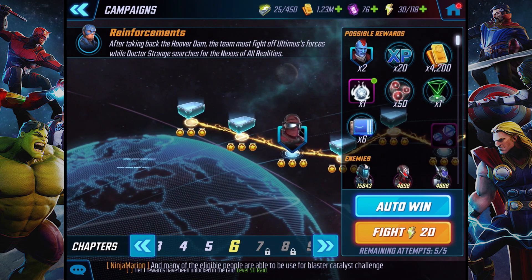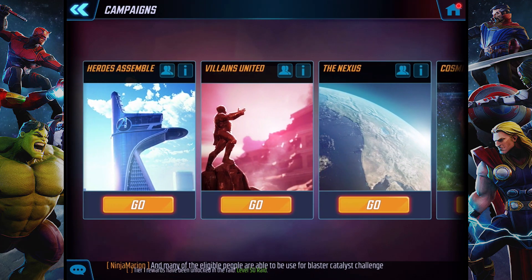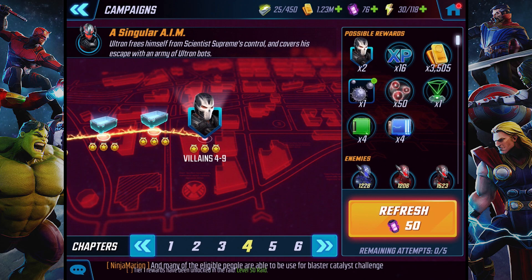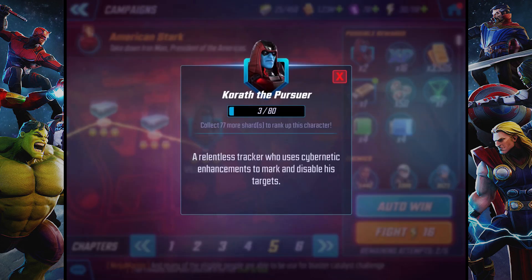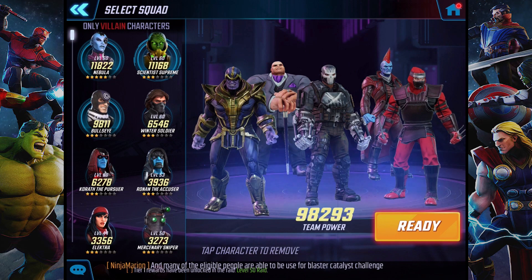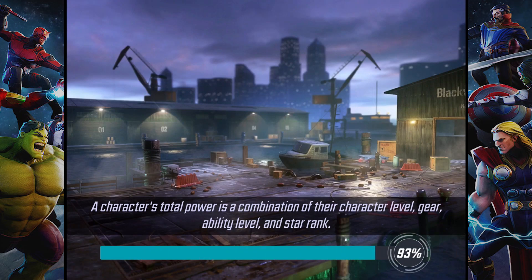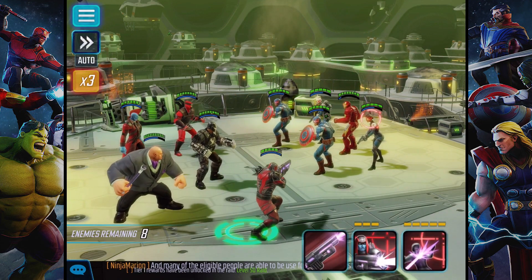We could go for some shards for Crossbones. We could fight Korath — that'll be interesting. Let's see if we can win this. We've seen this story before. For villains, I'm just going to bring in everybody that I can, and then Korath down here. Let's see what we got going on. I want to see if I can beat this group of characters — my other characters are going to carry the team.